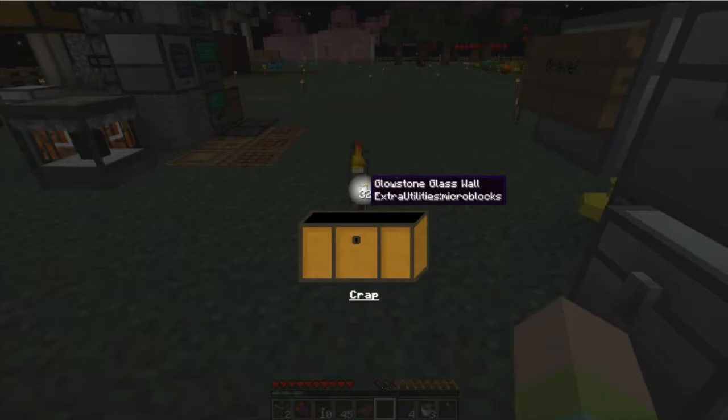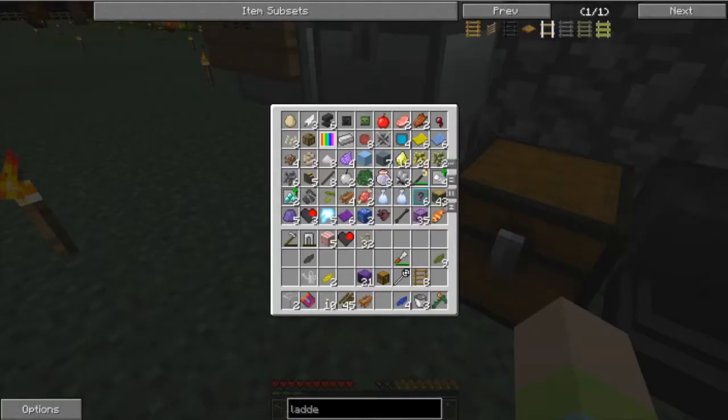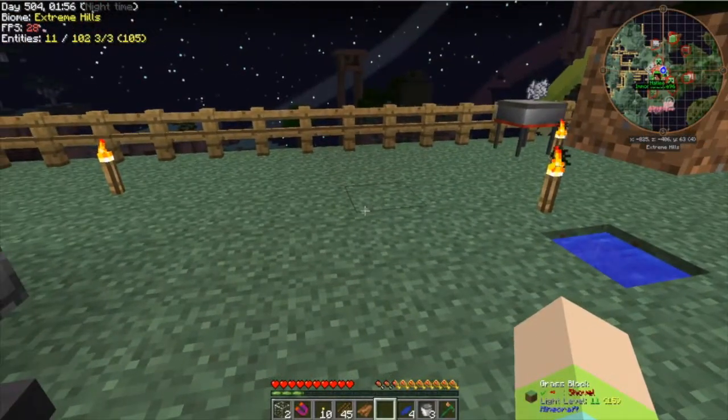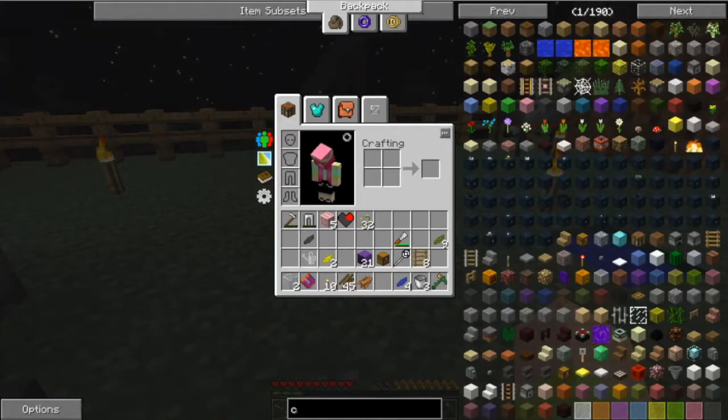We've got a lot of glowstone and glass walls. I need living rock — that's what I need, that's what I got. I'm making one rune. I don't think I've done anything.